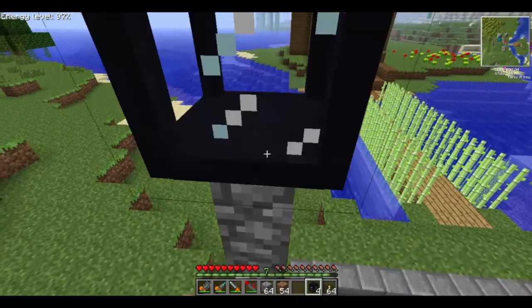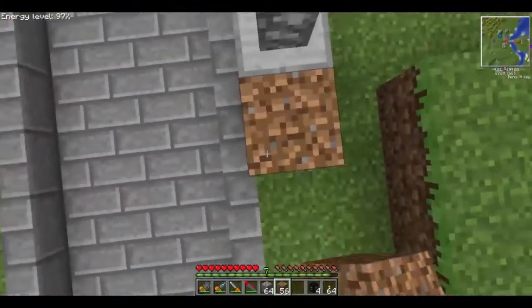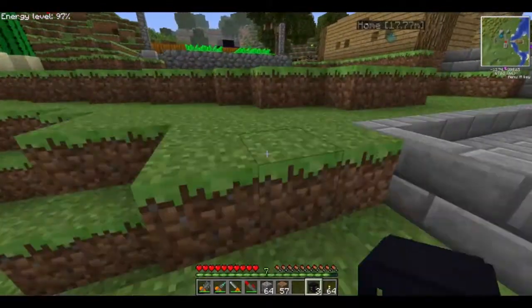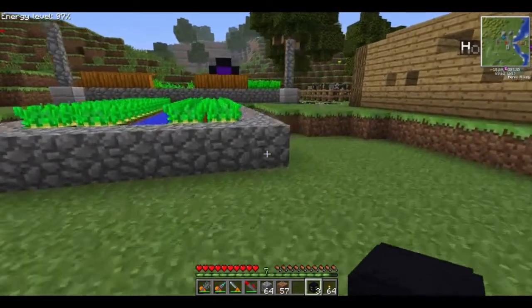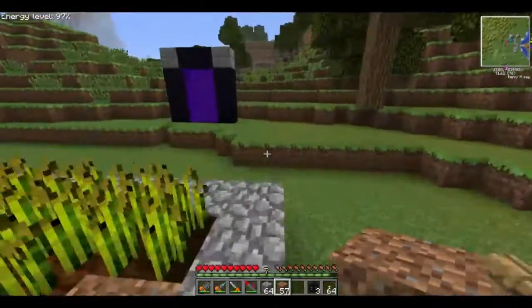Although they're sort of expensive to make — sort of not really. For nine diamonds you get eighteen diamond shards, and let's say each diamond shard gets you six wrath lamps. So six times eighteen — for one diamond you can make a hundred and eight wrath lamps. That doesn't include the iron you'll spend on it, but I don't think iron's a big deal.